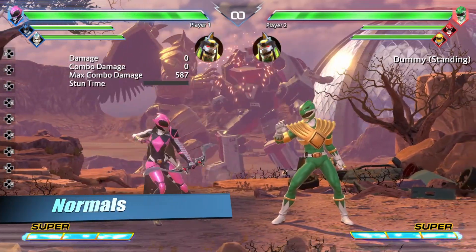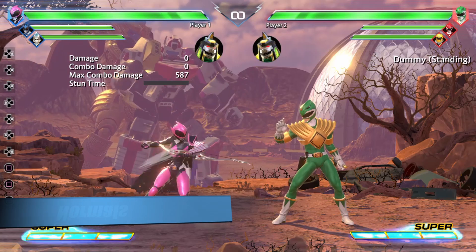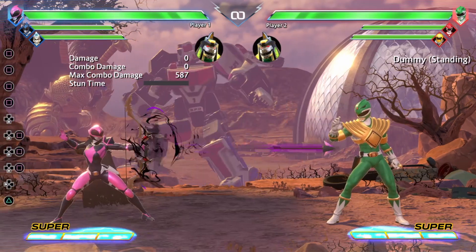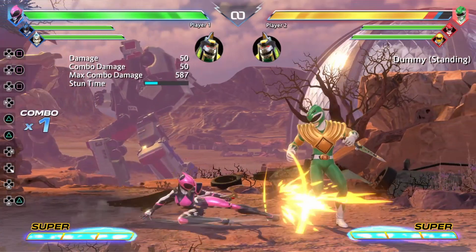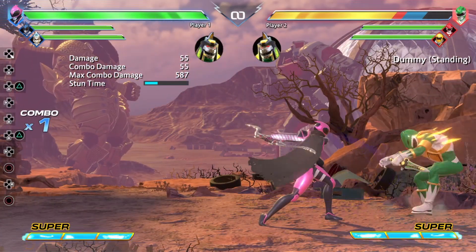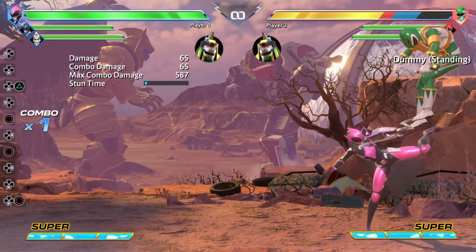Moving into her normal attacks, she has the standing light, we have crouching light, we have standing medium which fires arrows, crouching medium which gives you the slide, we have standing hard which is okay, and then we have crouching hard which is her launcher.